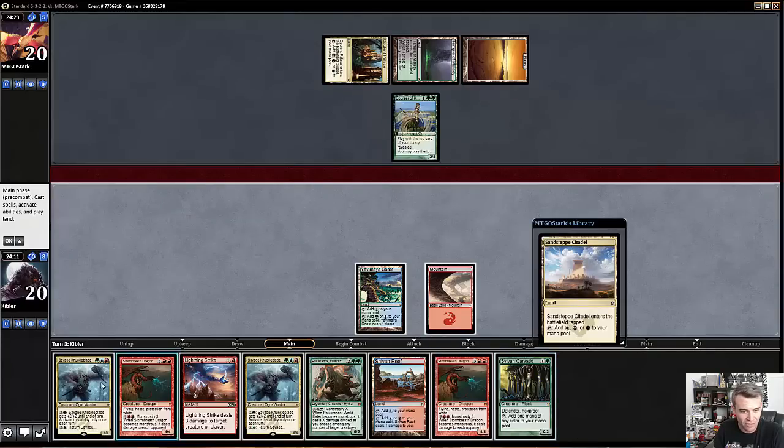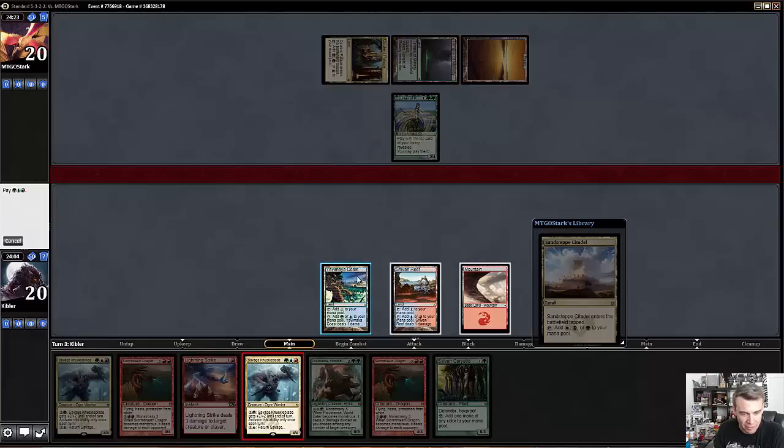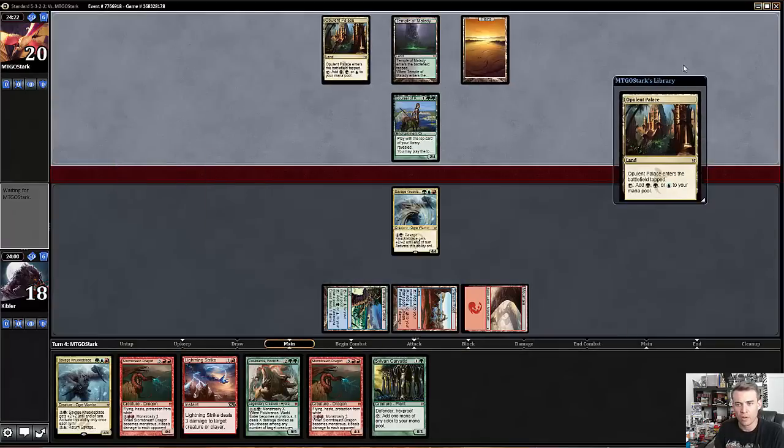Right on time. I think I just want to play a Knuckle Blade here — I want to get my beat down on. Green, blue, and red. Opponent is drawing an Opulent Palace. I wonder if my opponent is playing something wacky like Chromanticore. Opulent Palace next to Plains is not something you see very frequently. I'm really sort of wondering what's going on.